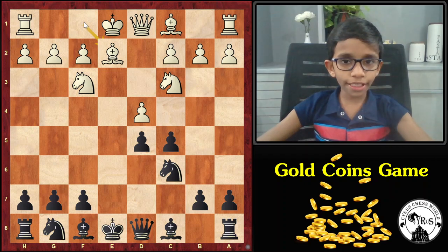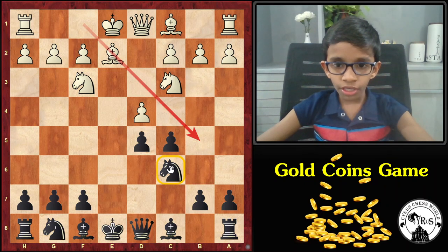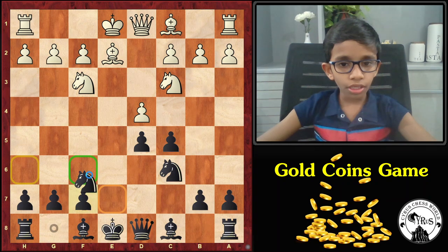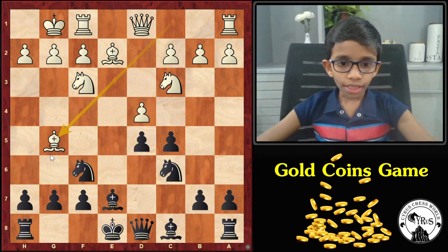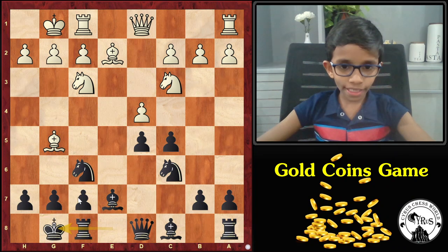It seems like a slow move. A more aggressive move would be Be5, pinning the knight. But white chose Be2 instead. Black develops his knight. White castles kingside as expected. Then black goes for bishop E7, preparing to castle. Then comes bishop G5, attacking the knight. Black castles kingside.